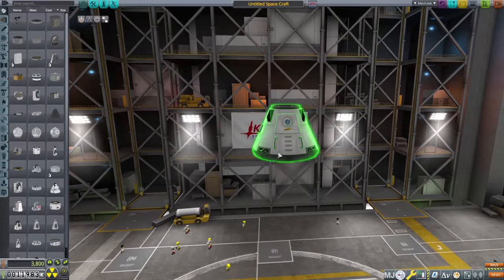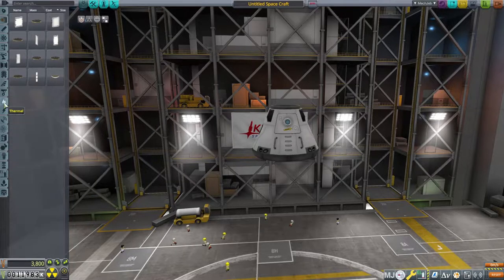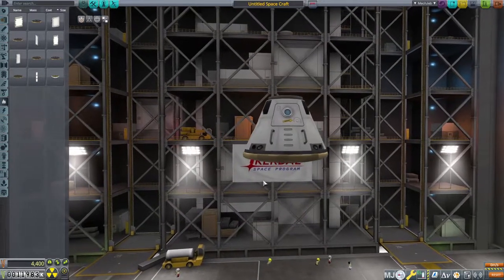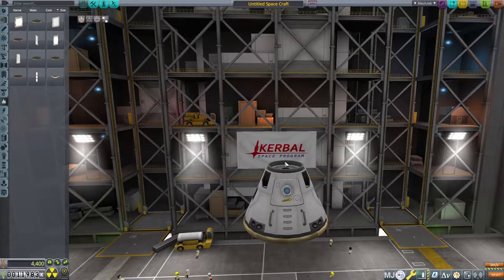All right, so what we're starting with is the Mark 1-3 command pod. This is going to be fun. So what we need to do is figure out where everything is going to be. This is going to have an escape tower, and we are going to need a heat shield. What I'd like to do is try to hide the parachutes inside of a fairing on the nose, just like the regular Apollo was. The issue is I have no idea how I'm going to do that. Let's try.